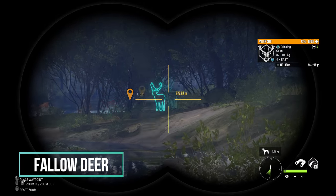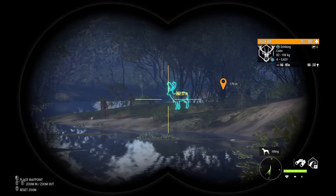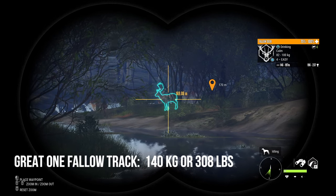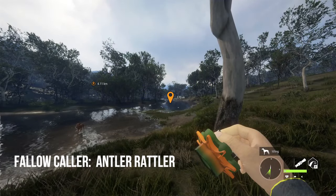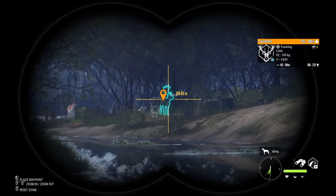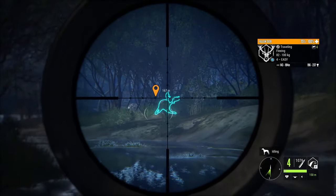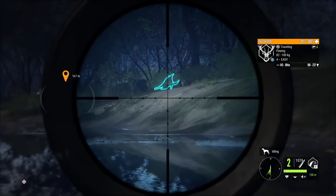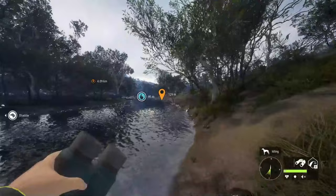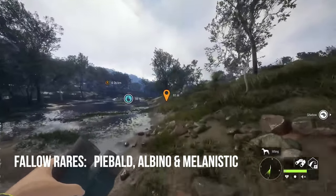Fallow deer is the latest great one to be added to Call of the Wild, and you can definitely do your great one grind here in Emerald Coast. Max weight for fallow deer is 100 kilograms or 220 pounds. The great one max weight track is 140 kilograms or 308 pounds. The caller for fallow deer is the Antler Rattler. They are a class 4 species. With the last update, two new fur variations were added — chocolate and white, both uncommon. The rares include piebald which is rare, and albino and melanistic both of which are very rare.